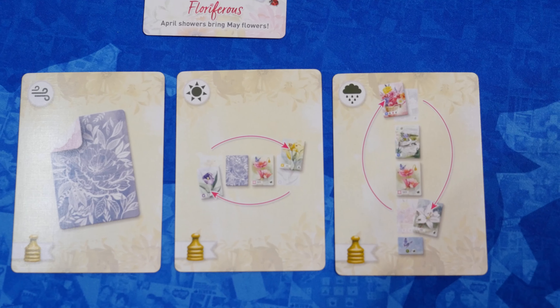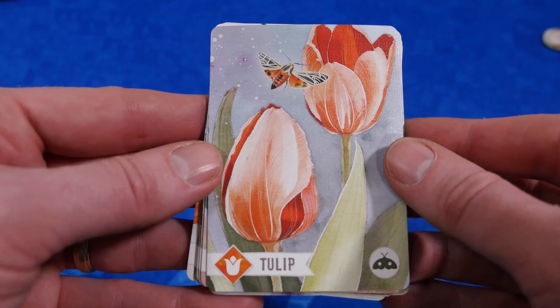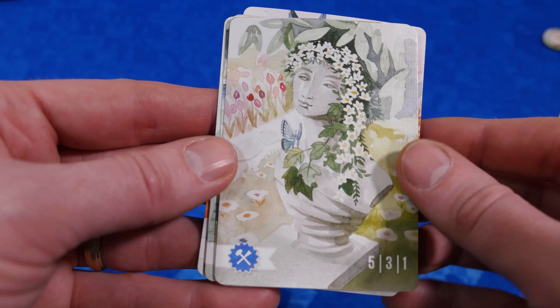Using one of those cards at the right time can really help you out. I think this game really fits with the other games in the Pencil First line like Herbaceous, Sunset Over Water, and The Whatnot Cabinet. It has the same designers, including solo gameplay from Keith Matejka. But this one has a new illustrator, Clementine Camperdow. Her illustrations are great — the flowers are so bright and beautiful, and the sculptures are whimsical.